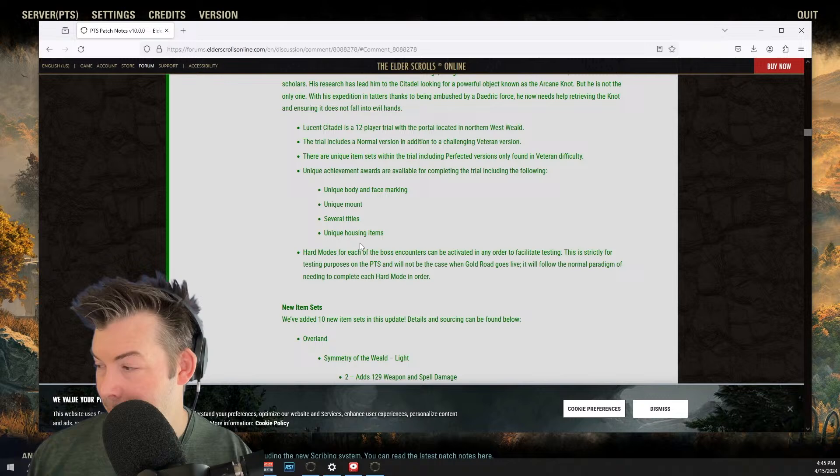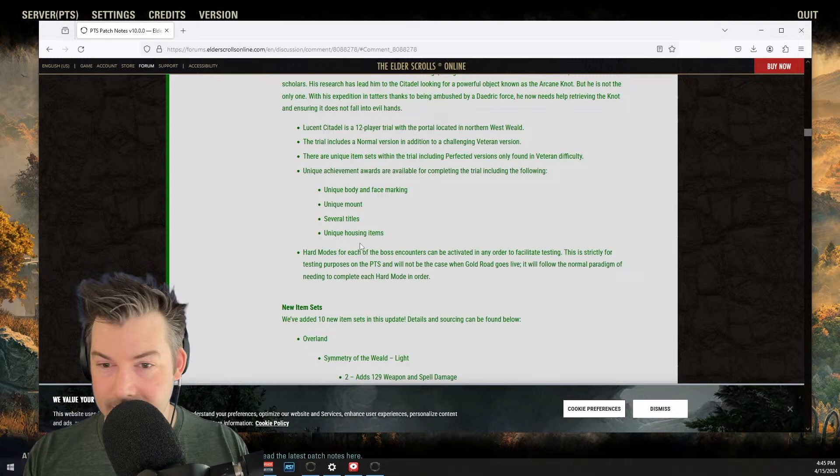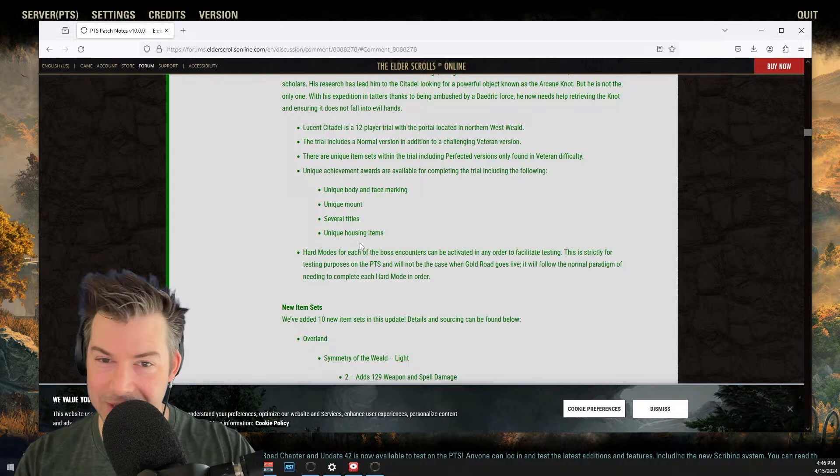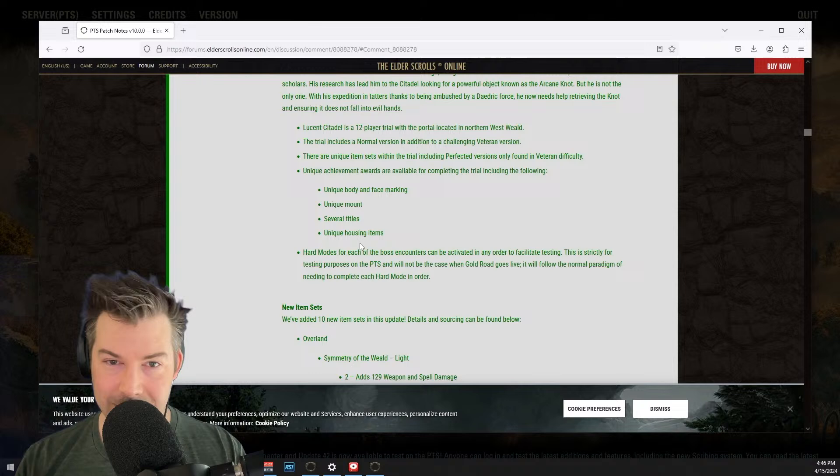Chainsaw, I'm going to be running the new trial. I thought Dreadsail Reef was one of the best trials they've done. Rockgrove was amazing. Sanity's Edge was a big disappointment — they just reused all assets from the environment and the mechanics were ripped from dungeons. So I will do a review and let you know. Then just wait a bit and see how spellcrafting turns out and whether it will be interesting. I don't think I could tell you right now, and I'm not sure anybody could.